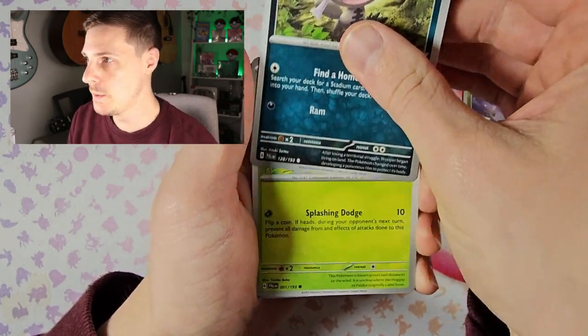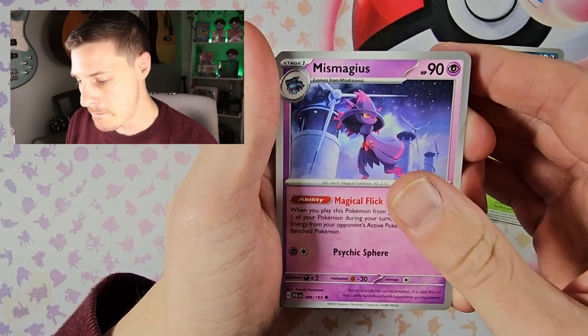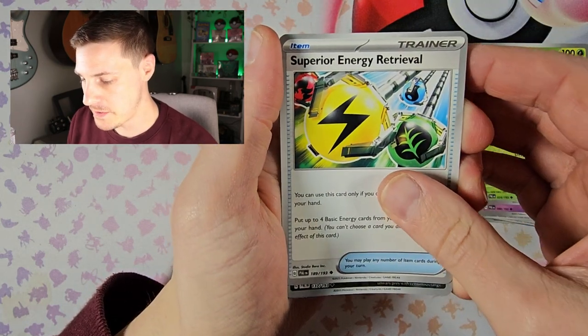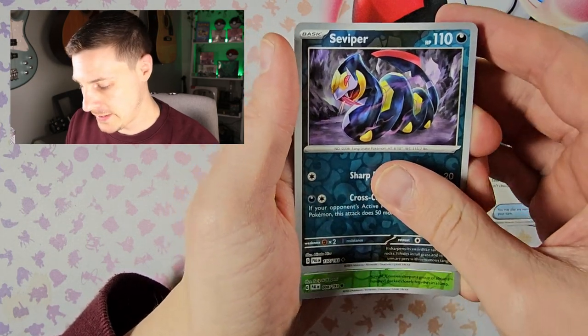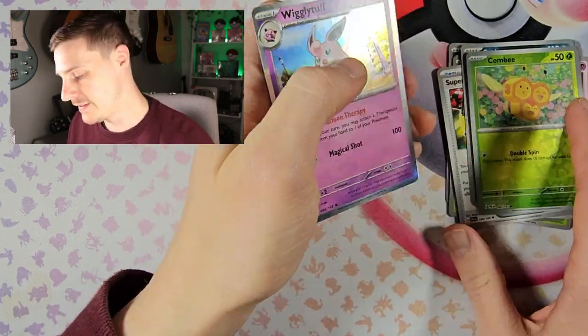Noibat, Paldean Wooper, Poipole, Combee, Mr. Mime, Brambleghast, Superior Energy Retrieval, Seviper, reverse Combee, and a holo Wigglytuff. I mean, that's a cool little Wigglytuff.